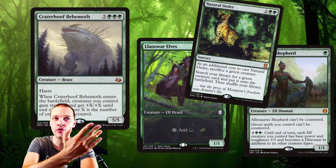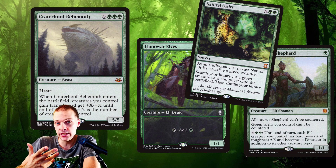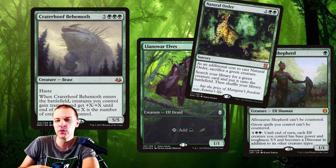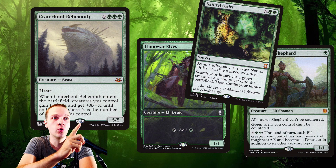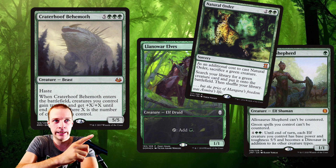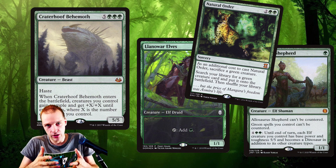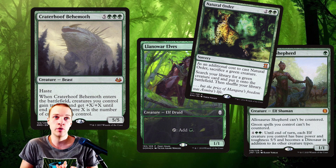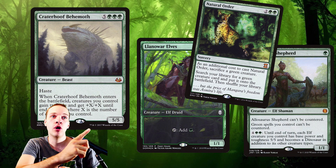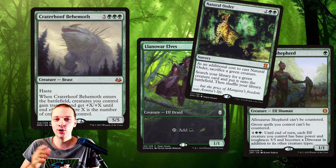This deck also has a pretty clean and epic overrun game plan, as you're putting a lot of hate bears, mana dorks, and creatures in general into play — pretty much what a Selesnya deck is good at. You can cast Natural Order, sacrifice one of your dorks like Llanowar Elves, and get Craterhoof Behemoth, which makes all your creatures into huge creatures with trample. Just attack and win — that's literally a one-card combo.